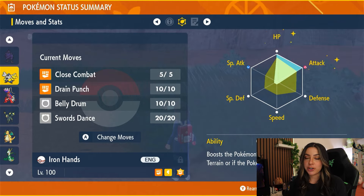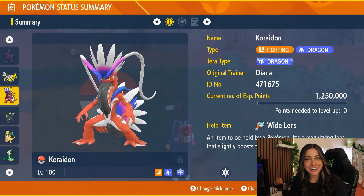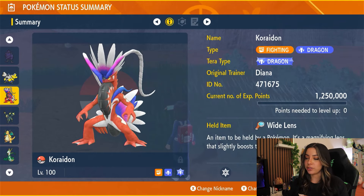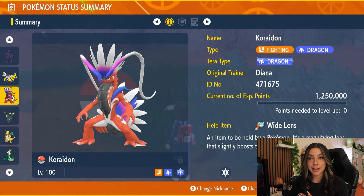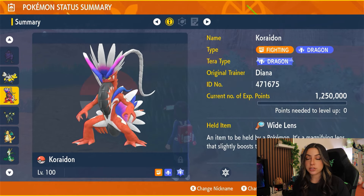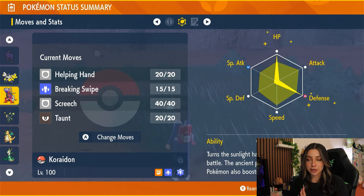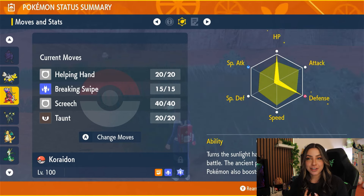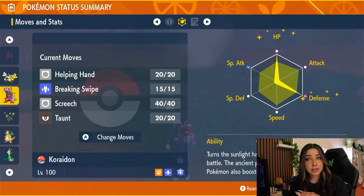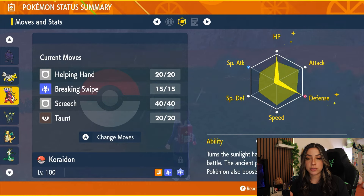If support is more your speed, I'm bringing back a very odd support Pokémon, which is Coridon. You still want your Coridon to be level 100, and it's normally a fighting and dragon type. Remember that the tera type doesn't matter for supports. As for its held item, you do want it holding the Wide Lens, which boosts the accuracy of any inaccurate moves. Its EV spread is going to be full HP and full defense with a defense-boosting nature. For its moveset — very odd to see on a Coridon — you're going to want Helping Hand, Breaking Swipe, Screech, and Taunt. Helping Hand is there to help your actual attacker. Breaking Swipe technically does a little bit of damage, but has the added benefit of lowering Feraligatr's attack by one stage. Screech is going to lower defense, and Taunt is there to prevent Feraligatr from using any status moves.